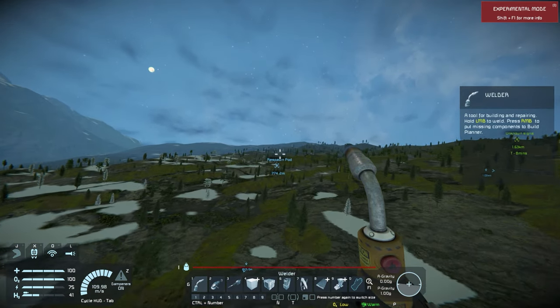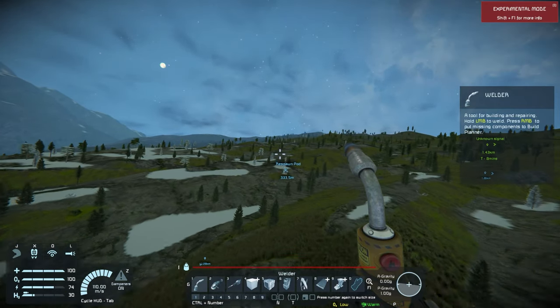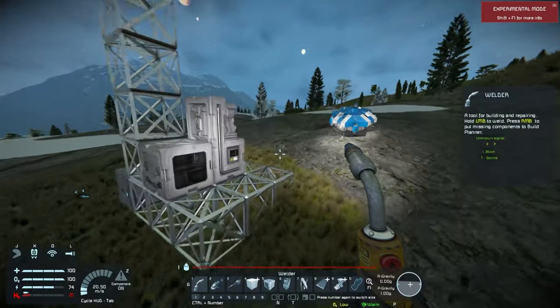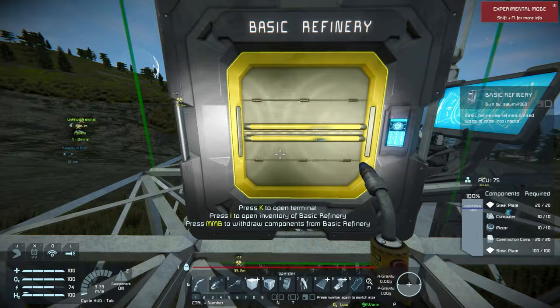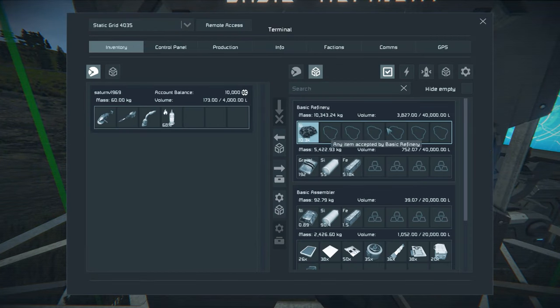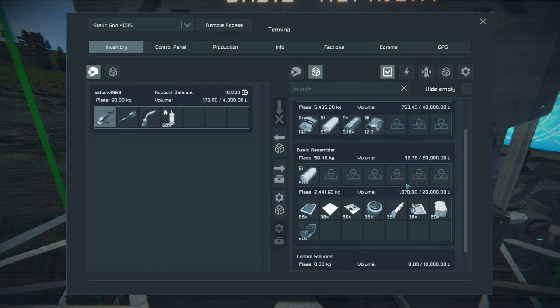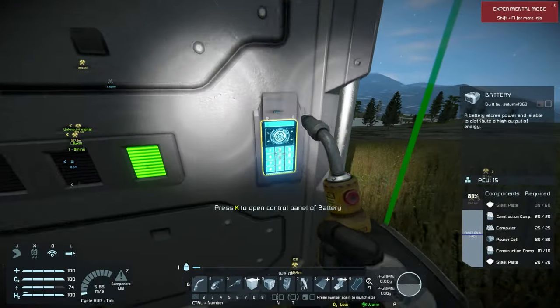We're going to drop all this back into our main base into the refinery and let it do its thing. We'll drop this into the basic refinery and it'll start working on converting the nickel ore.